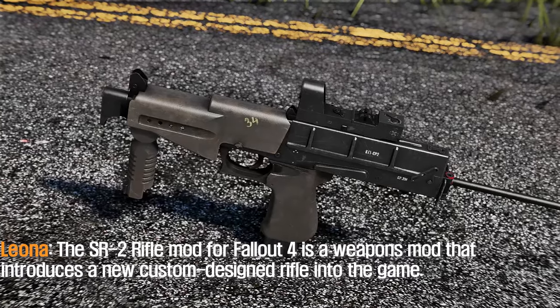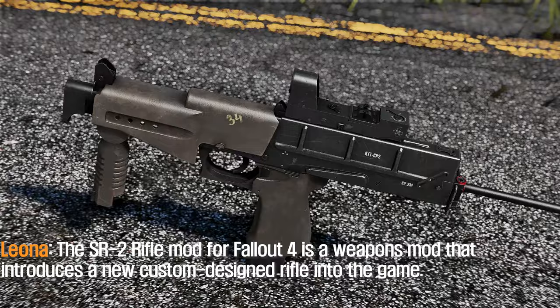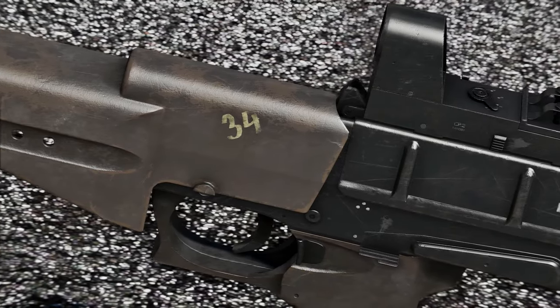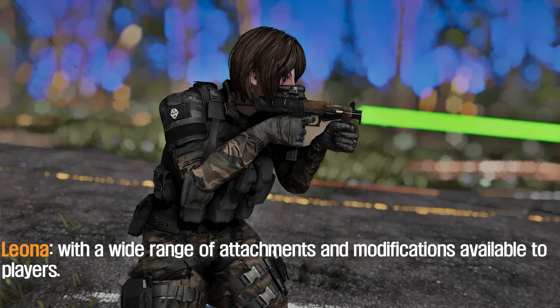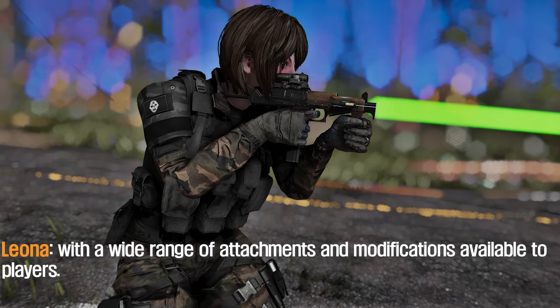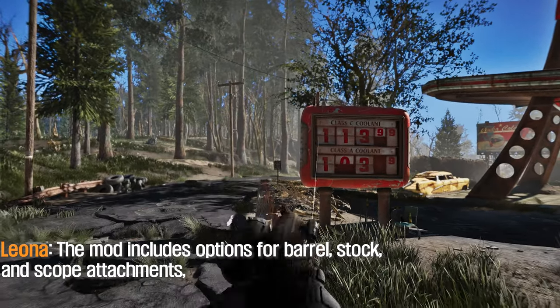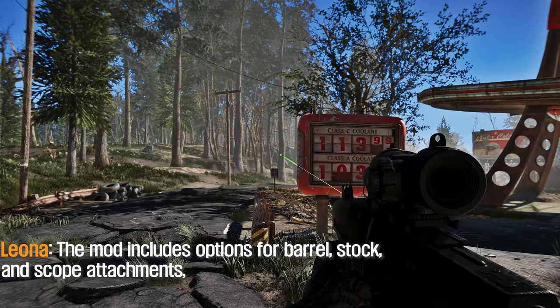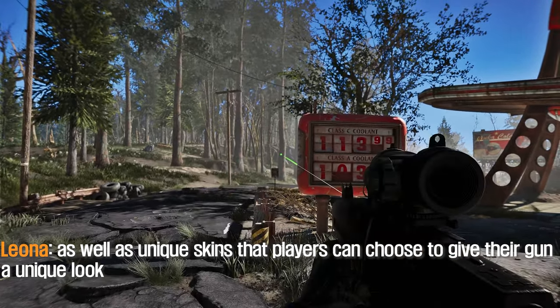The sixth mod I'm going to introduce to you is the SR2 Rifle. The SR2 Rifle mod for Fallout 4 is a weapons mod that introduces a new custom-designed rifle into the game. The SR2 is a submachine gun that is highly customizable, with a wide range of attachments and modifications available to players. The mod includes options for barrel, stock, and scope attachments, as well as unique skins that players can choose to give their gun a unique look.